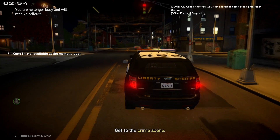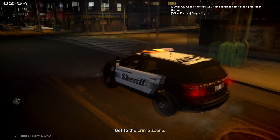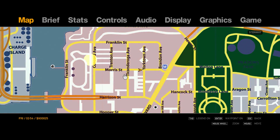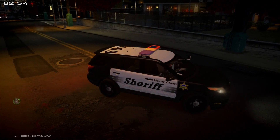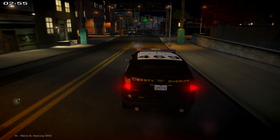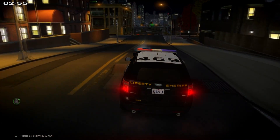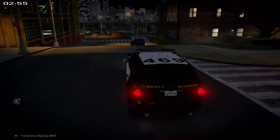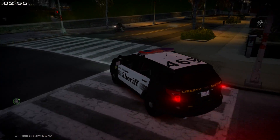We're going to take an LCPDFR callout — it's definitely related to a canine unit. We've got a possible drug deal, so the dog's really going to help us out. We can't get away from this area. It's going to be down in the park. We're not going to be running code there — we'll probably run code 2 through a couple of traffic lights if we have to. But we want to get the drop on these individuals, so we're going to remain silent running and see what we can do.